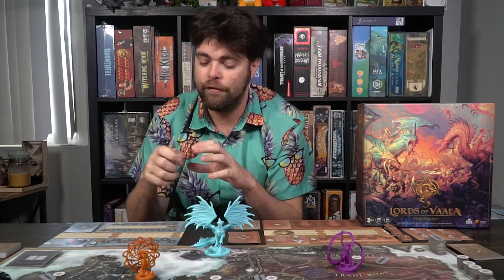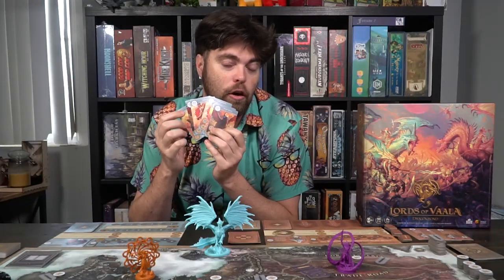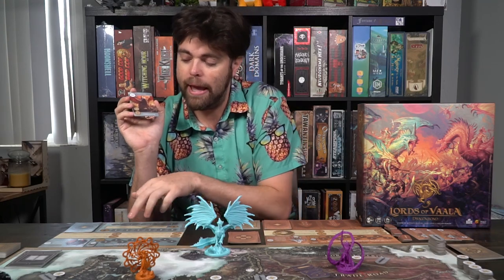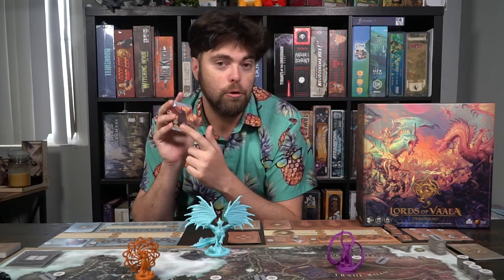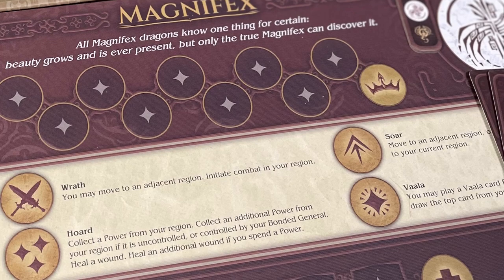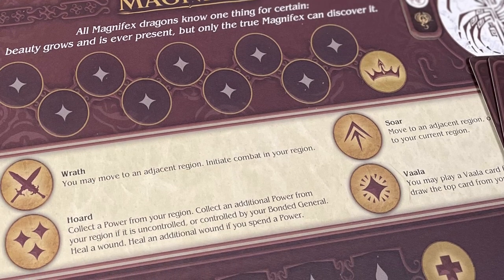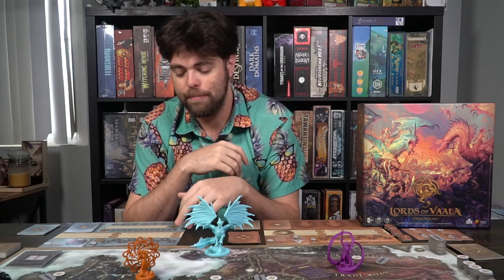For all dragon players, you have four specific abilities explained on your player board, and up to two symbols on your cards — no writing, just symbols. So a card might have a Horde and a Vala symbol. If a card has two symbols, you can do both or just one, but it always has to be top to bottom. The dragon can do one of four things: Wrath, which allows them to move into a region and start combat; Soar, which allows them to move to an adjacent region or a region connected to a sea location you have; Horde; and Vala.